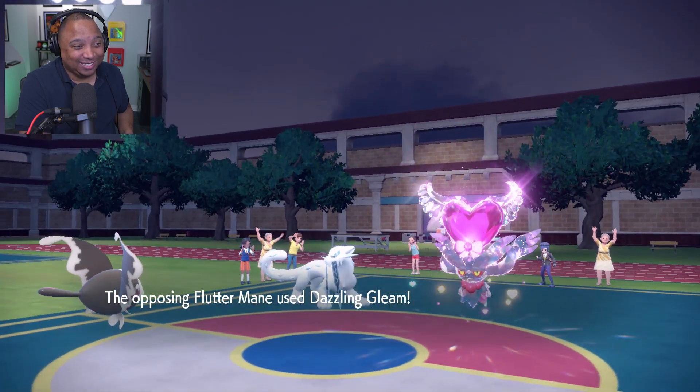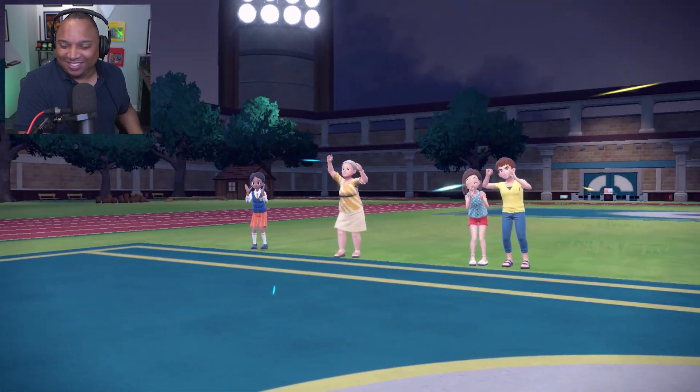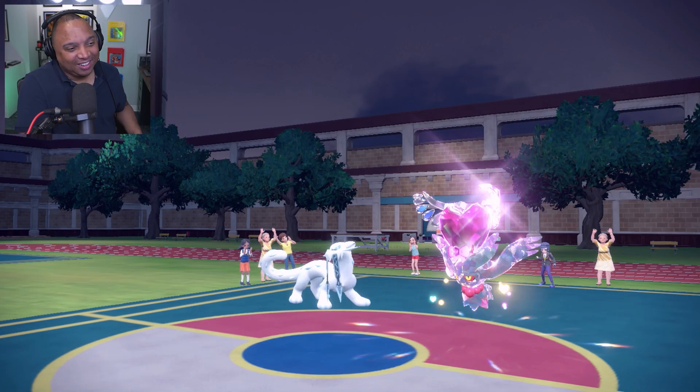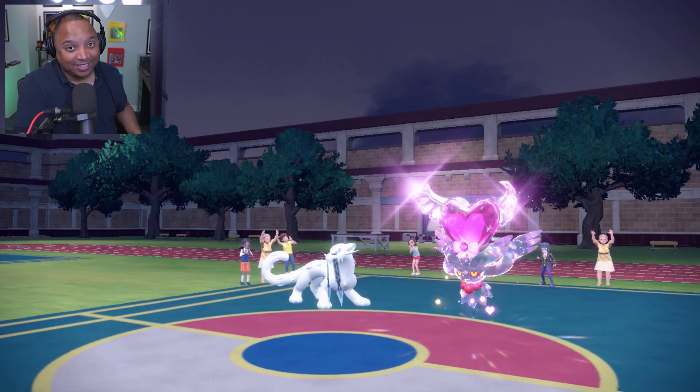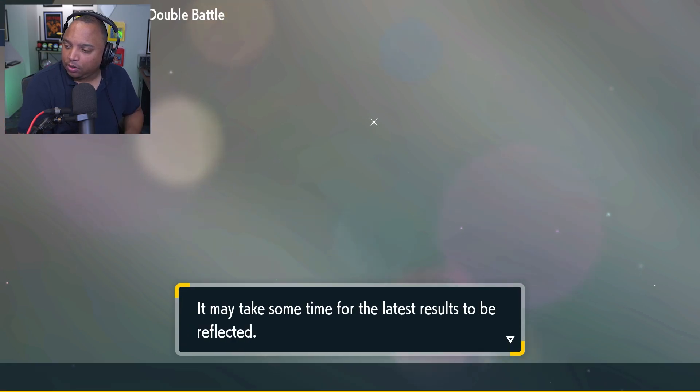Sucker Punch isn't going to KO — that's a good sign. Fluttermane speeds me up in Tailwind. Would Heatran have helped? Yes. Would Landorus have helped? No. I think the answer would be to bring Heatran instead of Urshifu, actually. I think Urshifu did objectively the least in front of that super speedy Fluttermane. Good to know.